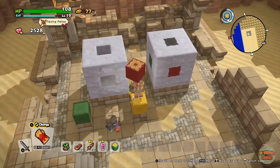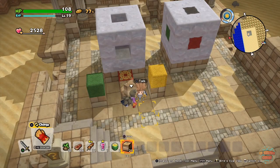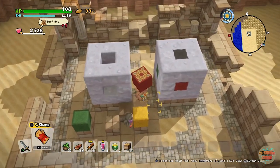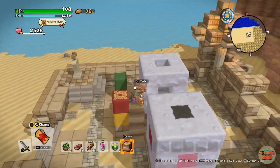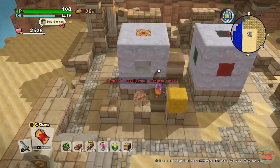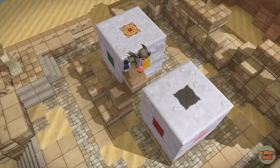First we need to get up there, so let me grab some of this and make a little stairway. We'll grab the red one — it's still not high enough, so I'll pop another block there. Red on top, then green up here, and then yellow on this side, and there we have it.